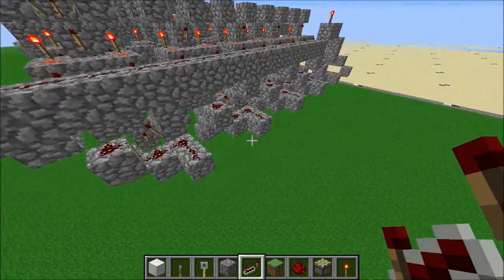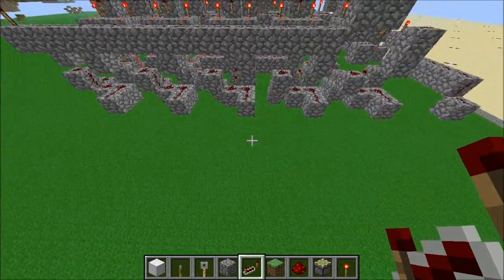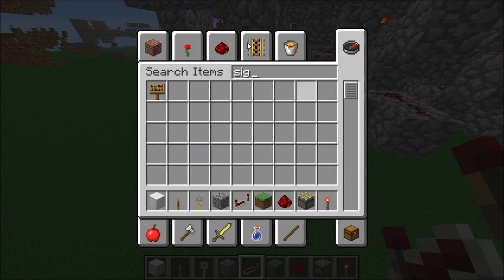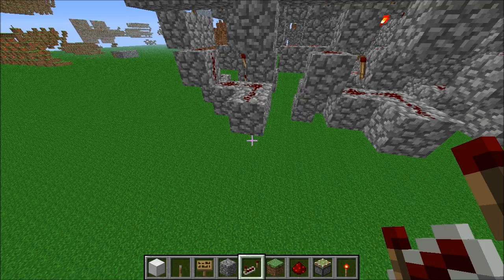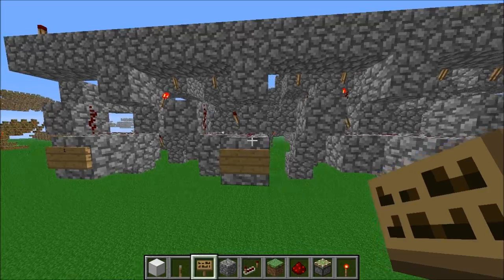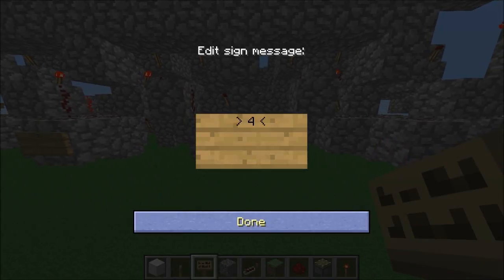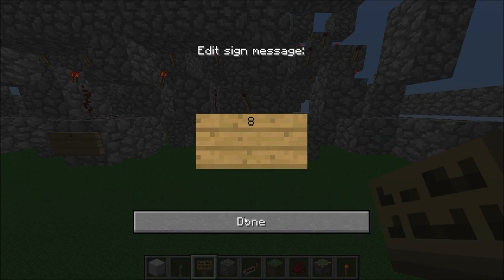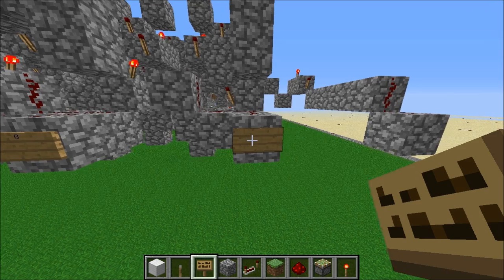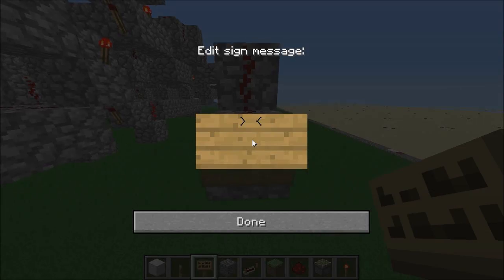And over here we also have the outputs. Now this is six-bit, so this output here — I will explain it for you. This output here means one. This output here means two. This one means four. This one means eight. Eight times two is sixteen. And sixteen times two is indeed thirty-two.